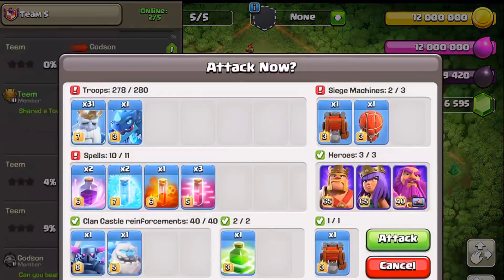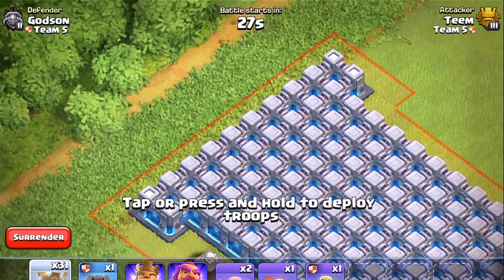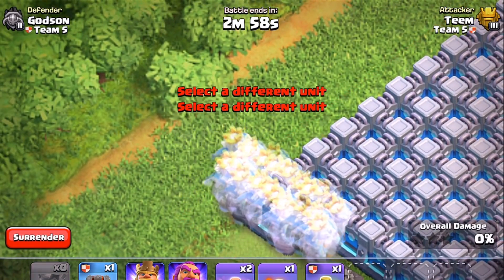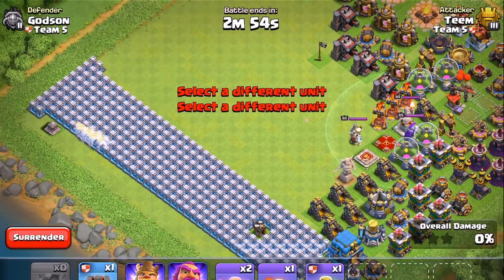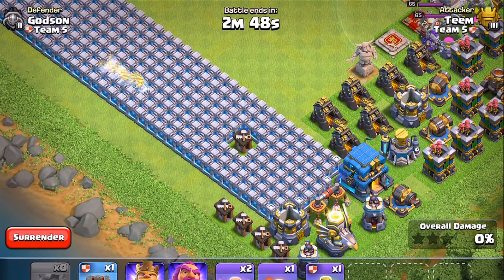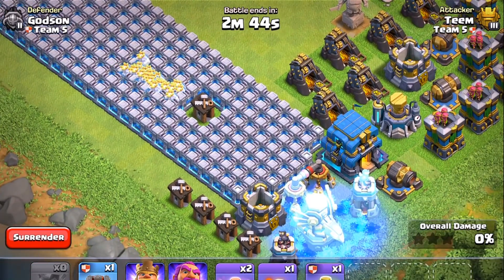That'd be funny if I just get all of these ghosts in there. I have to use two fingers. Eagle Artillery is activated — hold on, here we go, they're gonna get stuck. The Eagle Artillery sees them!